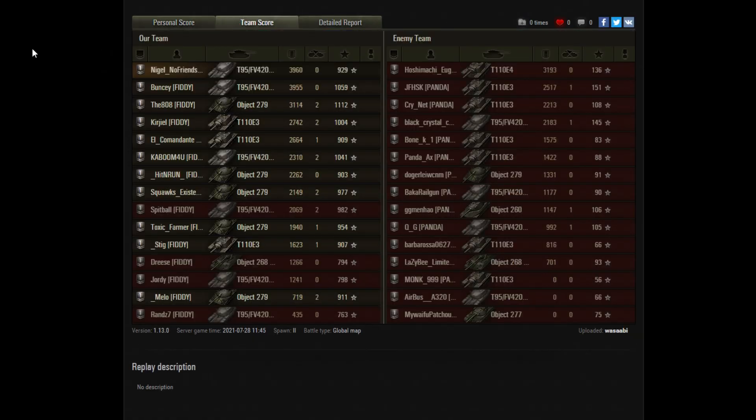We've got the team results here. Let's take a quick look at the team scores, sorted by damage. Nigel actually got top damage in that, so well done Nigel. A good spread of damage across all of the tanks — three tanks did over 3k, and most of the rest did over 2k, with a few just close to that.